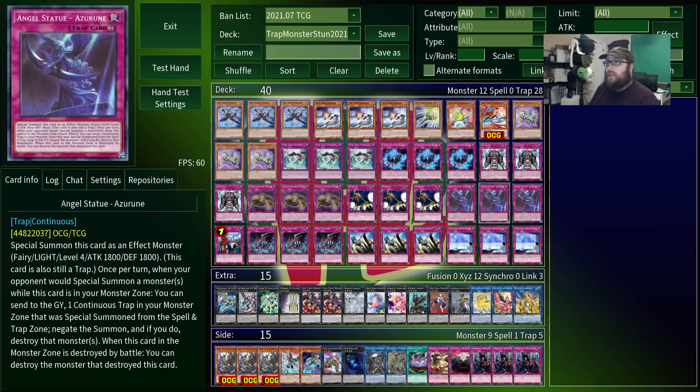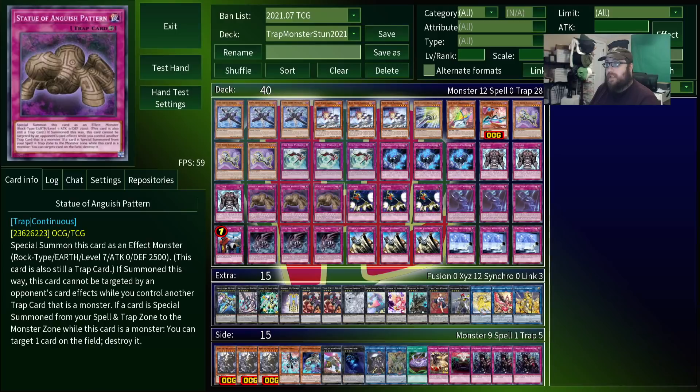Their playstyle is brought together by these two cards in particular. Statue of Anguish Pattern, when summoned, becomes a level 7 monster with 0 attack and 2,500 defense, which cannot be targeted by card effects while you control another trap monster. More importantly, while this is on the field, anytime you summon a trap monster, you get to target and destroy one card on the field. This is not once per turn, which means if you open with this and like four other trap monsters, you'll get four quick effect card pops during your opponent's turn.